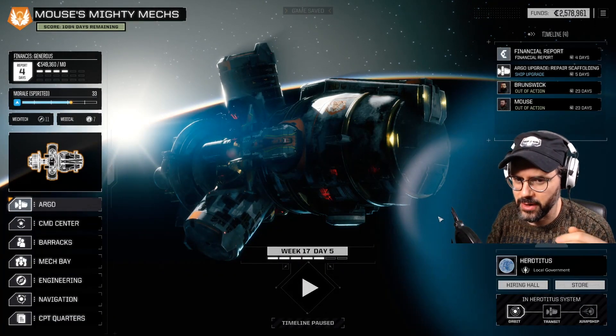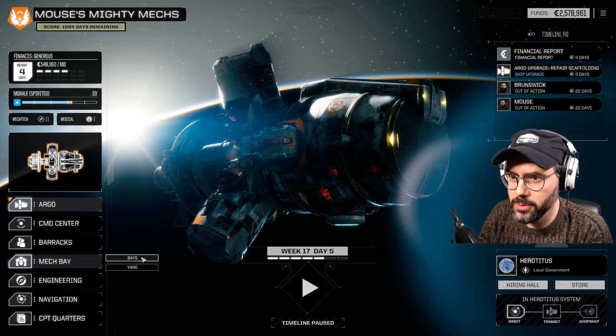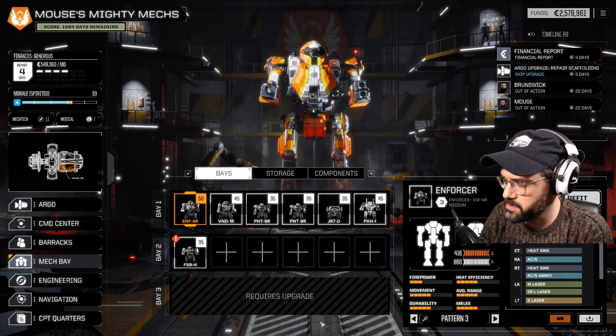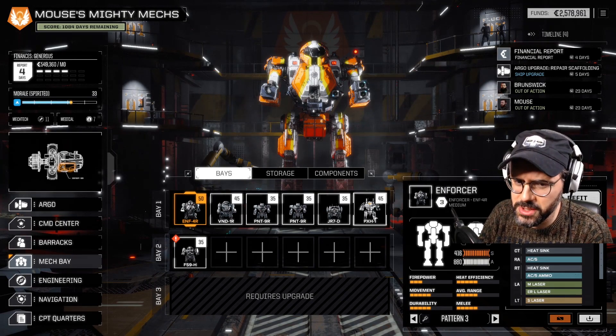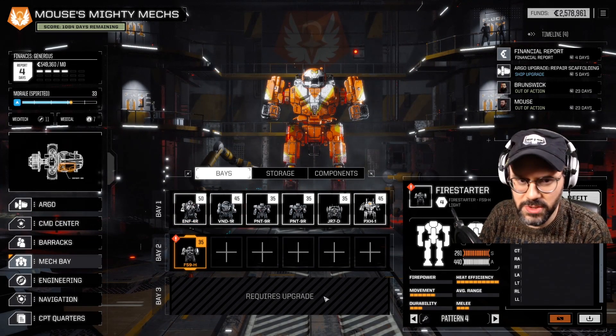All right, so as far as what we have to do, really all there is is to set up the Fire Starter. There's nothing else really to do. I already have a good idea of what I'm going to do to set up the Fire Starter. Let's go ahead and take a look. Every other mech is more or less set up — it's not as good as it can be, but it's what we can manage for right now considering what parts we have.